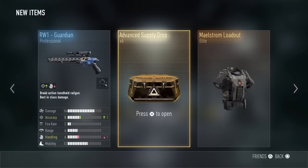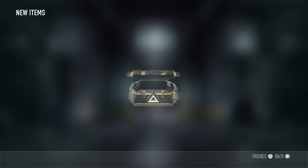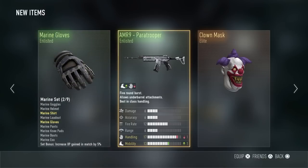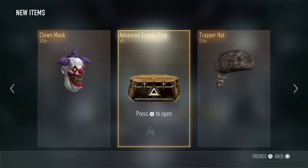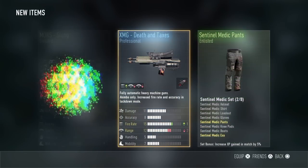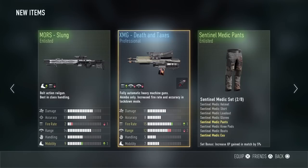The fifth supply drop — yes! I've been looking forward to finding this kind of mask for quite some time and I finally got it, thank you! The next items are the Slung Medic Pants and the Death in Texas XMG, but I've already got all of those.